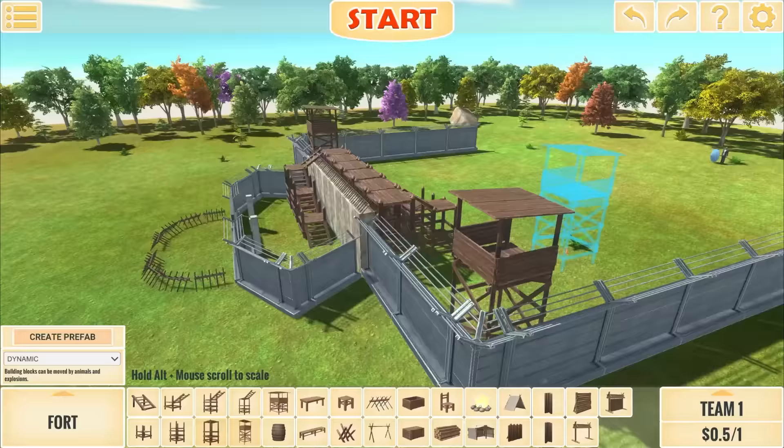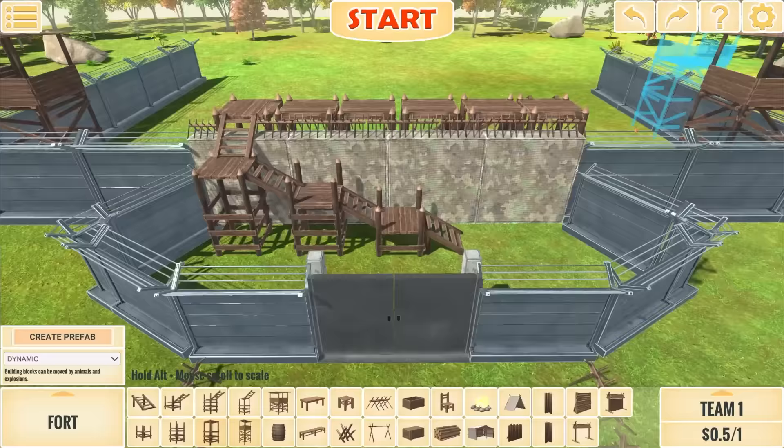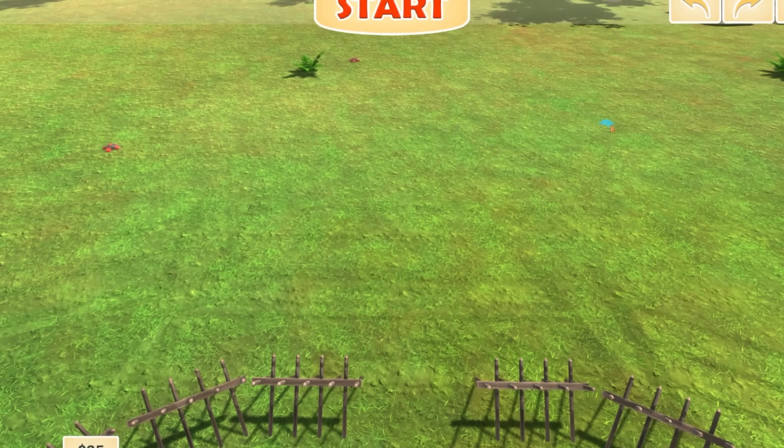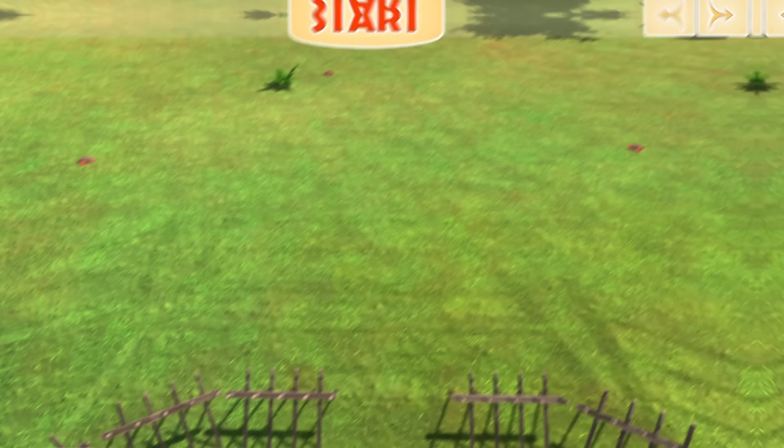It's coming along pretty nicely. Look how well defended this place is. Even if you manage to get through this first door, there's no way it's getting through this. We should be ready for anyone that shows up. The soldiers are now in place. Why don't we go ahead and set up some landmines outside the base? That way, if we hear an explosion, we'll know someone is outside. Just like that, the base is finished.